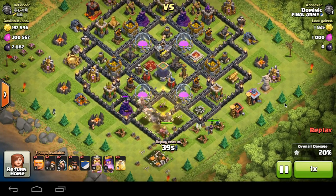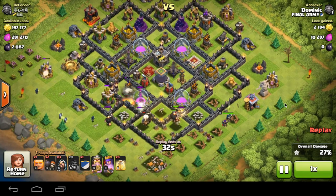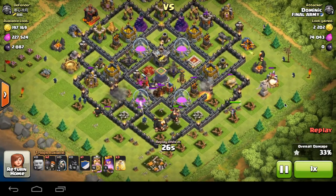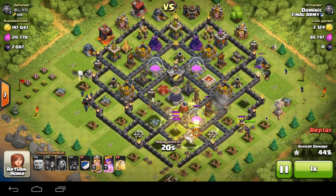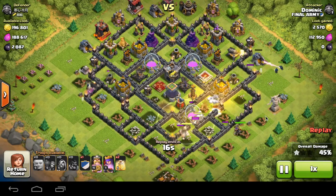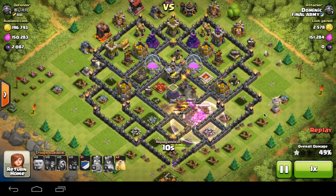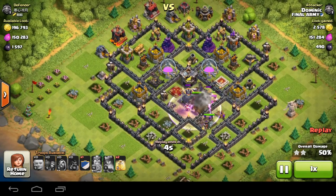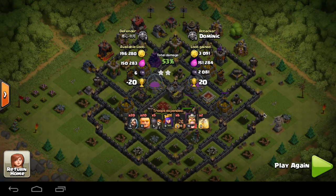What was going to be a town hall snipe turned into a proper attack. At 10% in I secured the town hall and had nothing to lose. I placed all my giants, put hogs behind so they get healed alongside the giants, then placed my barbarian king straight to the center. I saved two giants — one to the left with wizards behind to distract defenses, and another to the right. At 44% it looks great, we hit 50%, then 52%, coming home with 20 trophies and saving two heal spells. Brilliant offer.